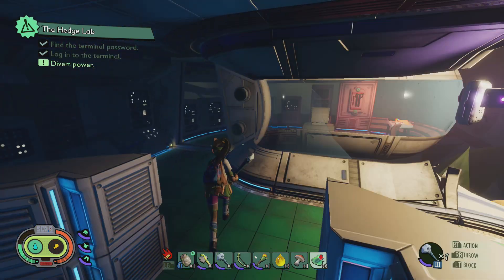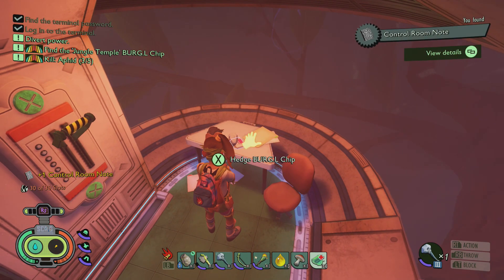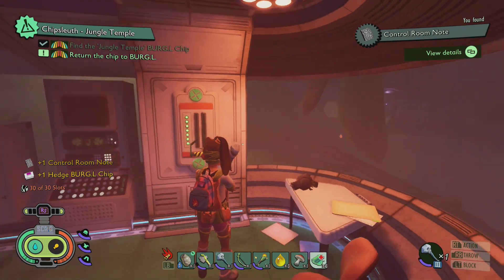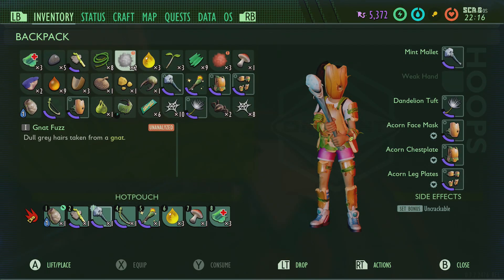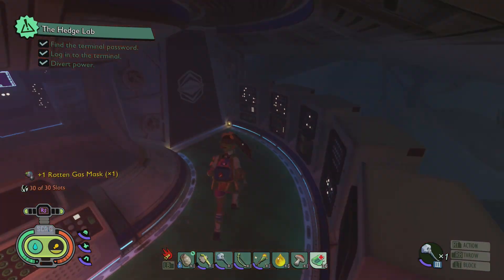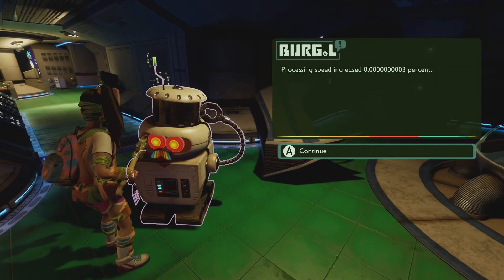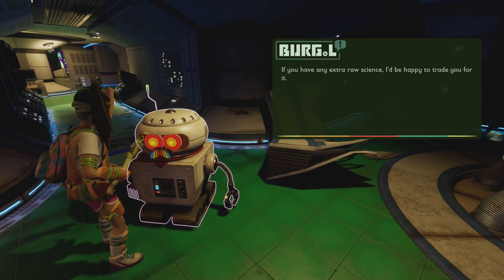Pop the four passwords into the machine and it'll open up the door. Go ahead and pull the switch — it's that Burgle chip you need. Make sure you've picked up the jungle temple quest from Burgle, as it rewards you with 6,000 science points. It costs 10,000 science points to buy the daredevil perk from Burgle, so you're going to need a lot unless you've already got loads. Once you've given him the chip, you can go ahead and buy that daredevil perk.